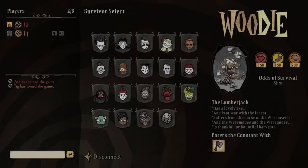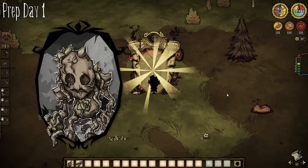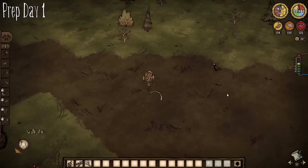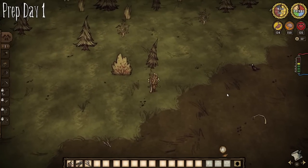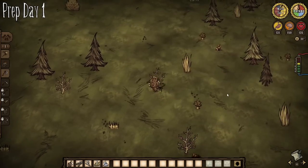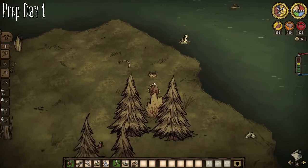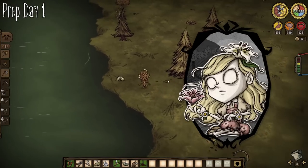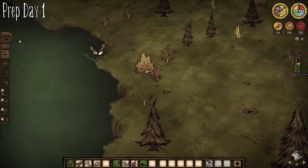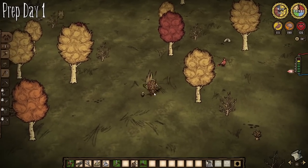Since character selection isn't as one-dimensional as our last videos, we can pick whoever we think would be best for both prep and survival. I went with WX78 — a character I have very little time with post-rework. My plan was to get as many circuits as possible, including light and sanity regen ones, to lessen the resource strain of staying on the boat. The ability to eat spoiled food will help too. Tig chose Wendy — Abigail will be incredibly useful for dealing with ocean dangers since we can't afford many materials for fighting, and Wendy's resistance against sanity loss from darkness will help out.